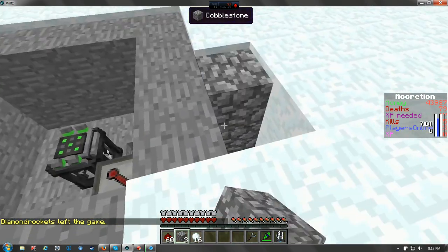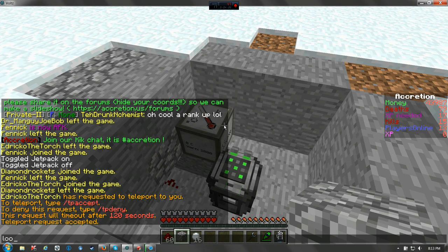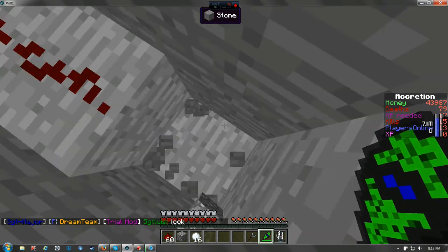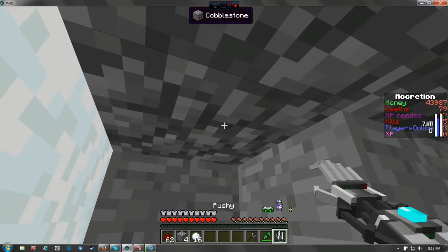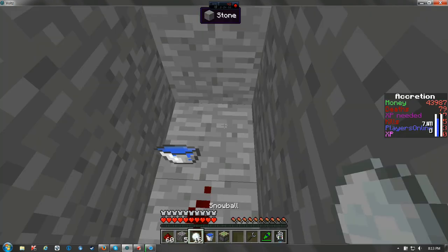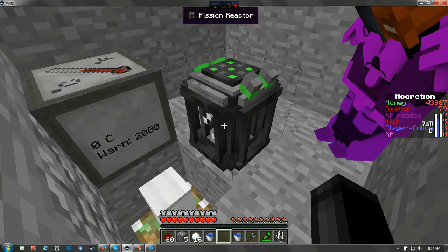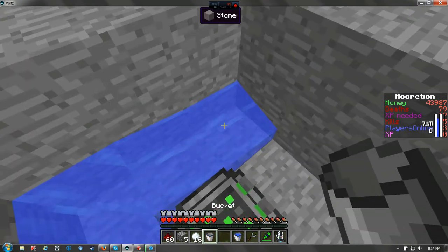Yeah, actually you can just go ahead and cover this entire thing up with stone now. So you're going to want to build it like this so you can make sure all the redstone's connected. Put it like this and put your sticky piston down. Once that piston's down, go ahead and slap a control rod right on top of it. This will warn when the water gets too hot and it'll cause this control rod to go up and stop the fission from doing its job so it doesn't go nuclear. Then after you do this, you're just going to want to fill this whole thing with water.